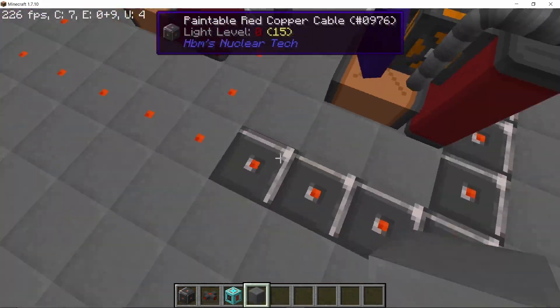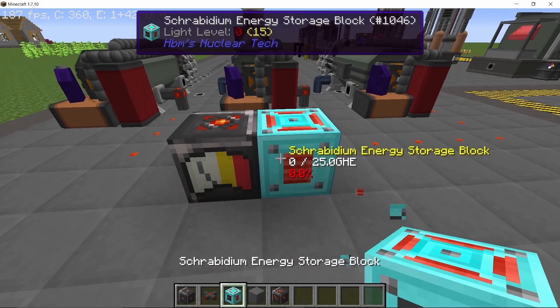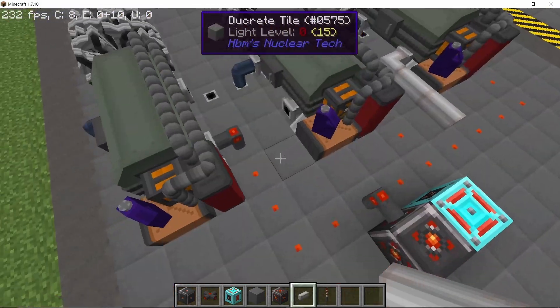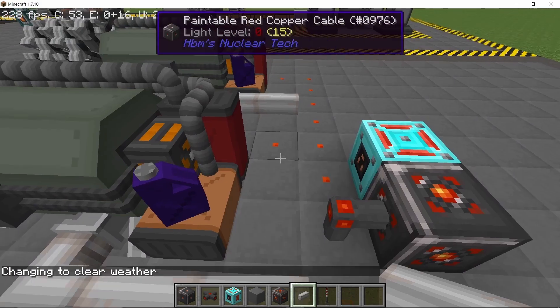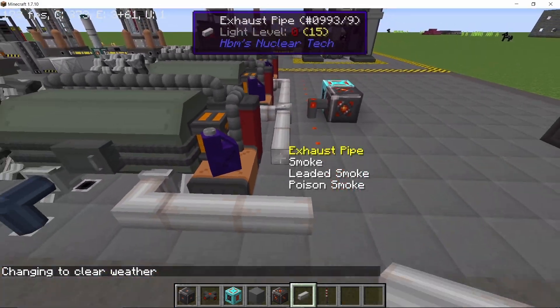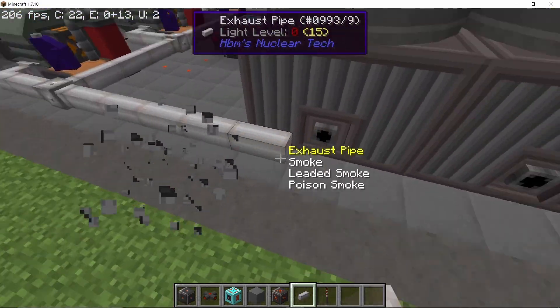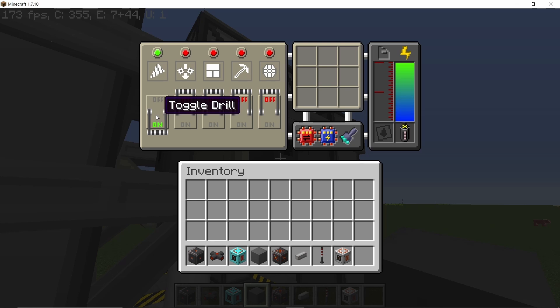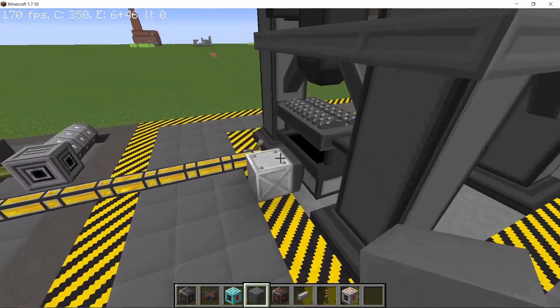Connecting the power output of all of them. We also need to get rid of the soot that we are going to produce, so connecting some exhaust pipes going into an industrial smokestack. I'm using two smokestacks for aesthetic purposes, as there isn't really a maximum throughput. Starting the drill now — this will give us a bedrock ore every 48 seconds.